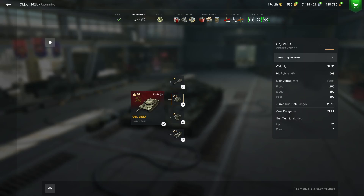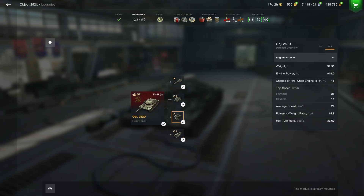For the turret turn rate it is 30 degrees per second and the hull turn rate is 33.6 as well, so this tank has got pretty good agility. You are going to be able to just wiggle around and increase the effectiveness of your armor by doing so. The top speed forwards is 35 kph — it's not the fastest, but mobility is not an issue with this tank. The acceleration is also fine for a heavy tank of this caliber.